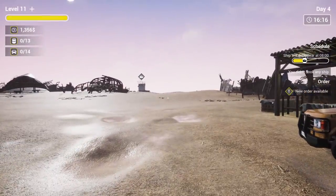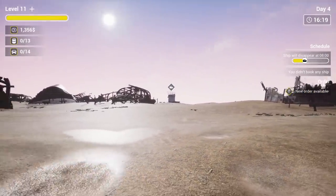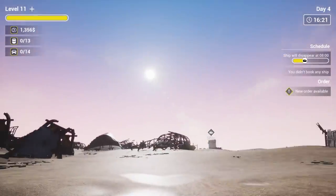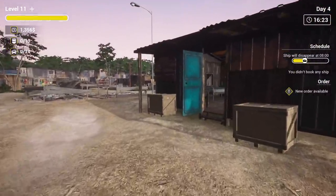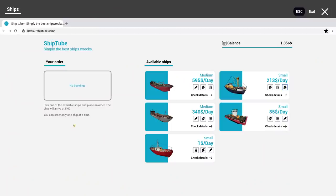Hello YouTube, Commodal Gaming here bringing you guys another episode of Ship Graveyard Simulator. We are finally back and today we are going to be ordering the big boy ship. We've been working on some small ones but we've got some new tools, so I think we can take on the $595 a day medium-sized ship.